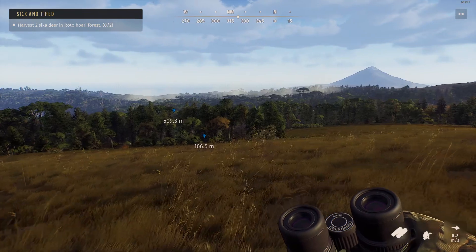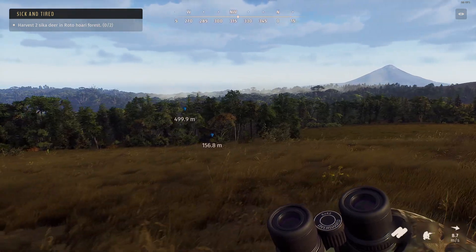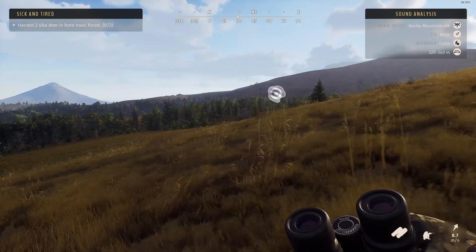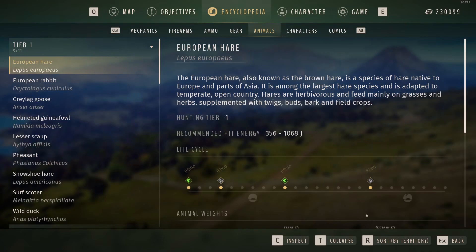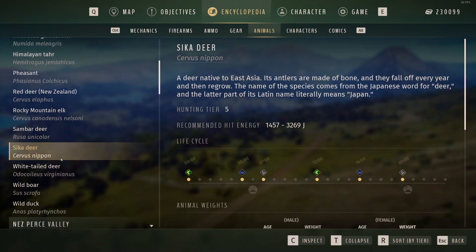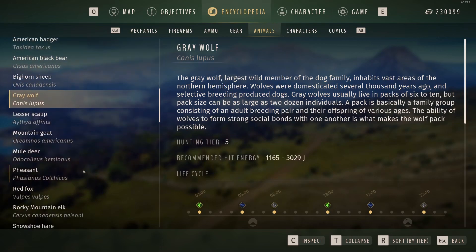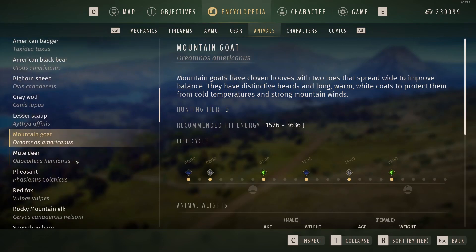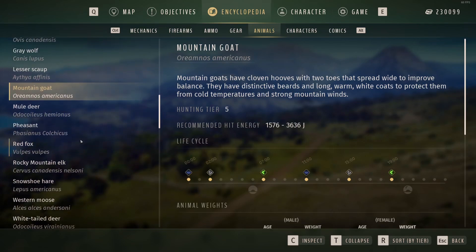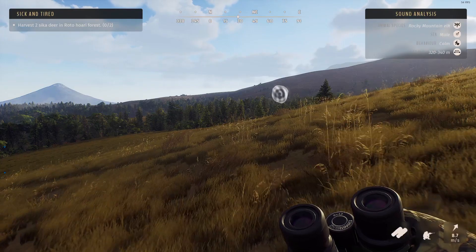It should be rest time for the Sika deer. It's good to remember they are probably the easiest Tier 5 animal out of the Tier 5s to take down. Maybe the wolf's easier? The hit energy requirement for Sika is really low — like 1,400 minimum — and they'll just fall right over. Gray wolf is even less. Mountain goats are about the same or not much higher. Sika just seem to fall over a lot easier.